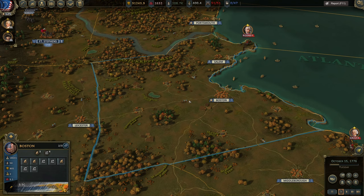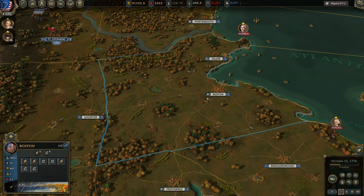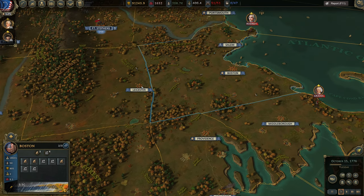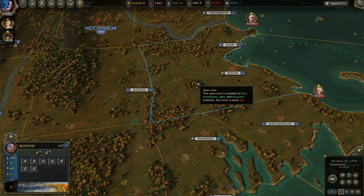Also make sure to control the main province capital — in this case Boston, Massachusetts. If you're only controlling Leicester and Salem, even though you have factories, mines, and agricultural buildings, your output will be much lower. If you control the capital of the province (shown with a star), you get buffs. If you don't control it, you get major debuffs in pretty much every aspect of the economy.